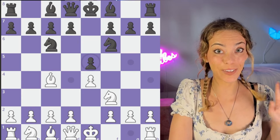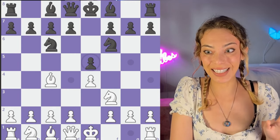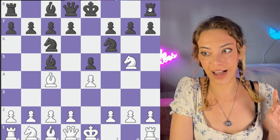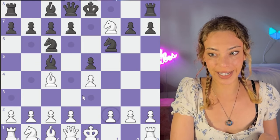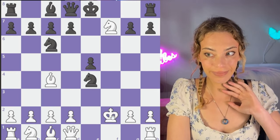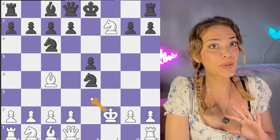There are multiple ways to handle this. First we'll go over the fun trappy way, and after we'll go over the more solid way. I actually really like this way of handling it. After Ng5, we're just going to ignore the threat and go Bc5. This is the Traxler Counter Attack. We think we're hanging a fork, but it actually gets a little tricky after Bxf2, king takes f2, and now we have Nxe4. A lot of people really don't want to put their king on e3, even though this is technically the best move, just because it's super tricky.